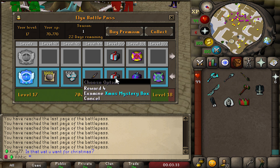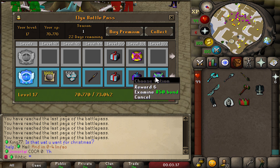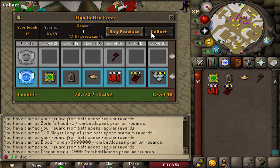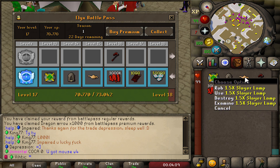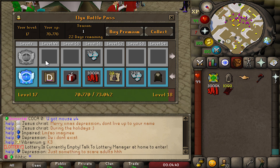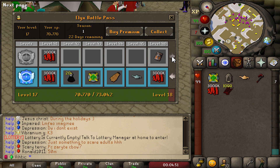At the very end you start getting really good stuff like Xmas mystery boxes, donator boxes, 20 bond, 50 bond. I've got some levels already so let's collect and see everything we get. We got a five dollar bond, Zuriel's hood, 1.5 times slayer lamp - not bad at all. Even if you have only the free version, make sure you continue to collect it - you'll get enough winter tokens to get yourself an Xmas box.